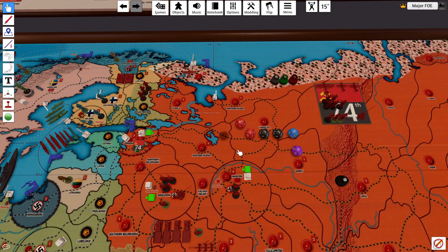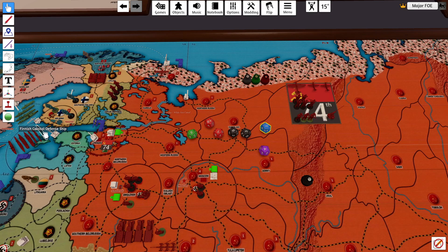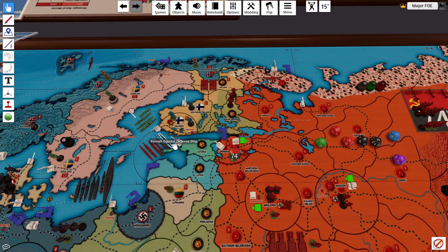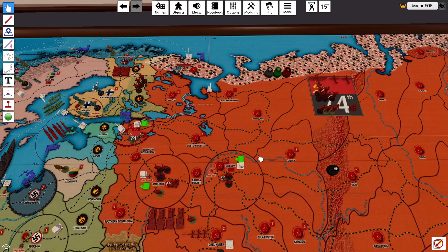There's a torpedo boat destroyer at 2 — that's a miss. Two destroyers at 4 — one hit. The light cruiser flies off — miss. That's a coastal defense ship, pretty sure that defends at a 6. Coastal defense ship at a 6 — it is dead, but it does hit back. I would assume he loses his torpedo boat destroyer, so I'll take that off. The coastal defense ship is also off.